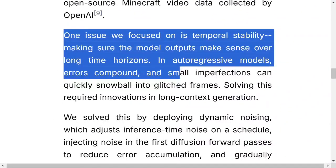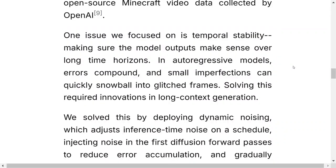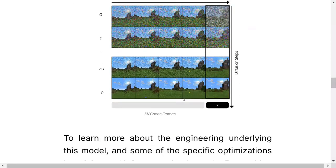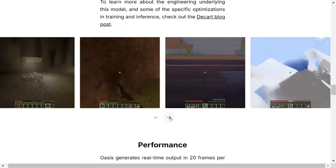They have found some issues. Temporal stability - making sure the model output makes sense over long time horizons. In autoregressive models, error compounds and small imperfections can quickly snowball into glitched frameworks. An autoregressive model uses previous outputs to generate the next output. If there is a small error in the first frame, it slowly creeps into other frames, and by the 20th frame the error will start compounding and that frame would be completely trashed. They have solved this by deploying dynamic denoising.